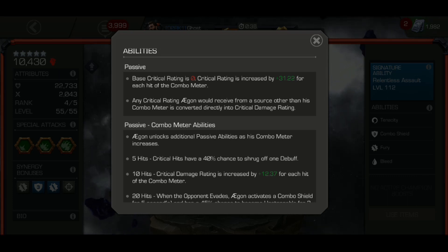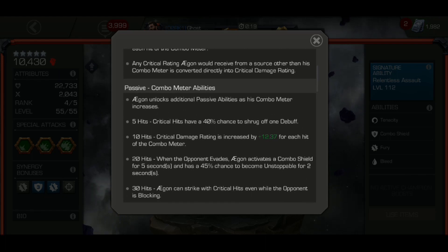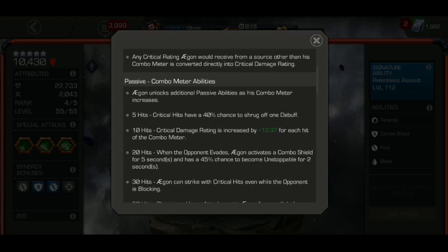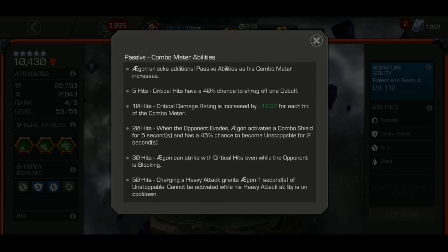Looking at his passive combo meter: at 5 hits, Agon has a 40% chance to drop debuffs. At 10 hits, his critical damage rating is increased by 12.37 for each hit on the combo meter. At 20 hits, when the opponent evades, Agon activates a combo shield for 5 seconds and has a 45% chance to become unstoppable for 2 seconds — great against evade champs. At 30 hits, Agon can strike with a critical hit even when the opponent is blocking.